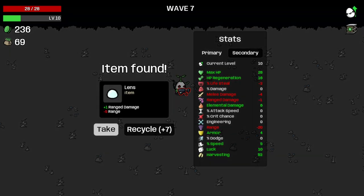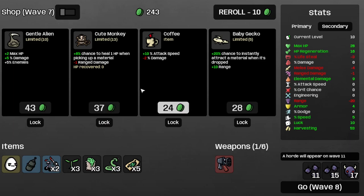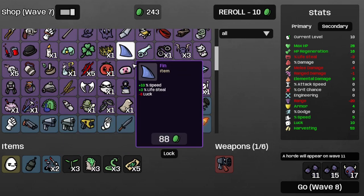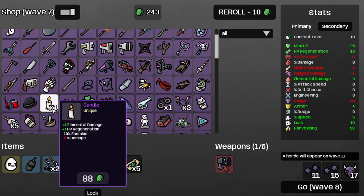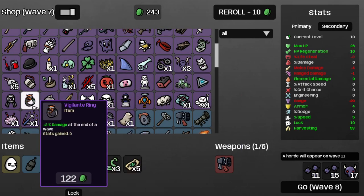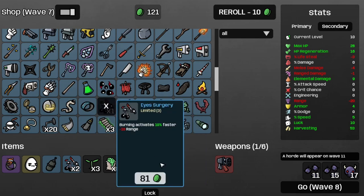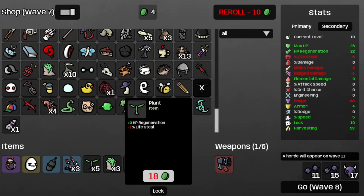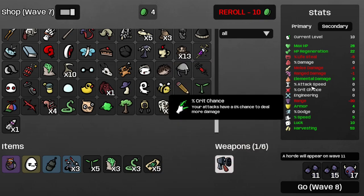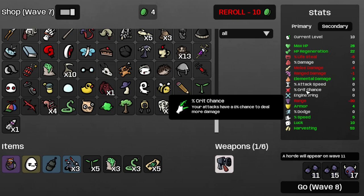And that's wave seven. Recycle the lens and get some more elemental damage. I think I'd like a vigilante ring, followed by a field tank — actually scratch that, I think I want the eye surgeries. Then follow that up with plant spam. Just get two more plants. Now we have 2.07 HP per second with the regeneration ring, so that's nice. Onwards to wave eight.